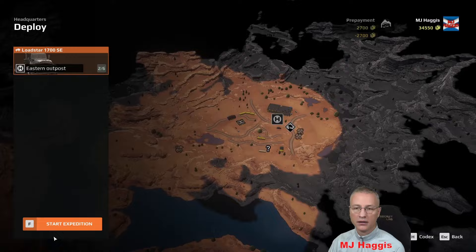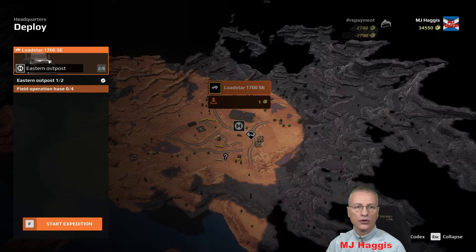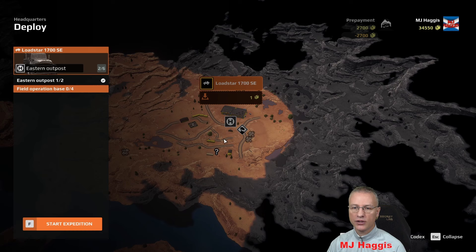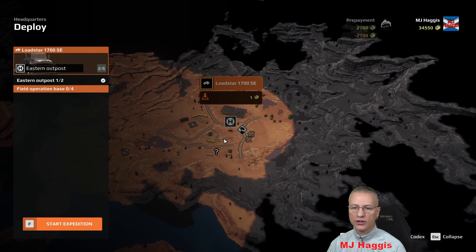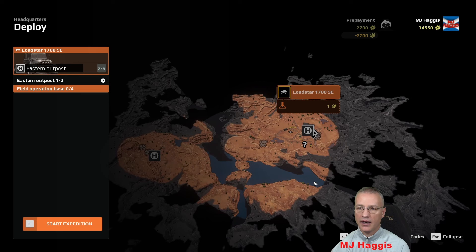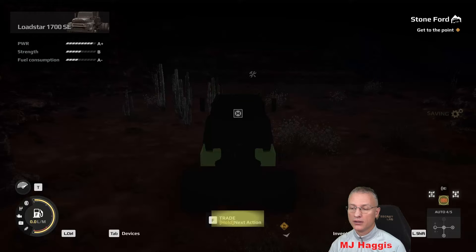Back to deploy. I've got a choice of deployment points. I don't think I want to go there because it implied we're over here — field operations base. Click on the Load Star to choose your base. Eastern outpost, one of two — start expedition is only at the Eastern Outpost. Why can't I just deploy without having the Eastern Outpost selected? Literally just open the garage door and drive out.